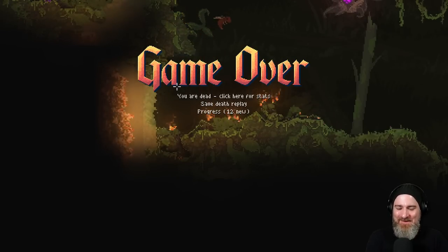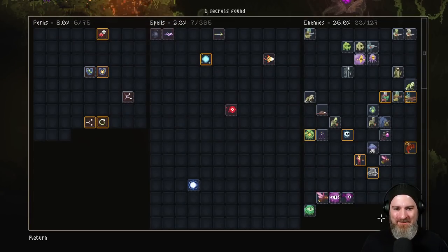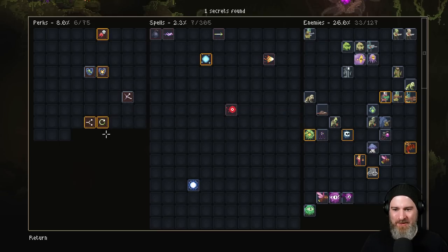We got brand new enemy types, or at least modified enemy types — this is awesome. Let's have a look at the progress screen. Just as I expected — anything new picked up that run is now in yellow. Faster Ones, Projectile Duplication — both of those being some of the new ones we've seen.